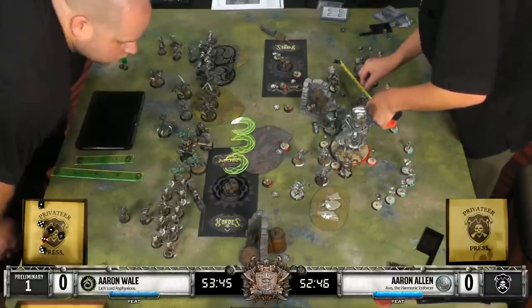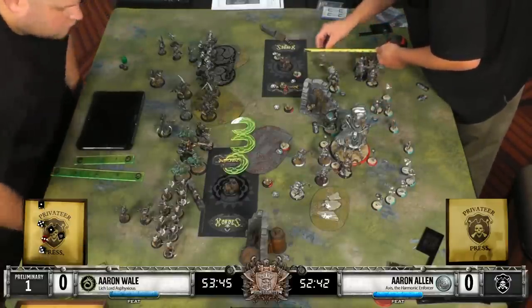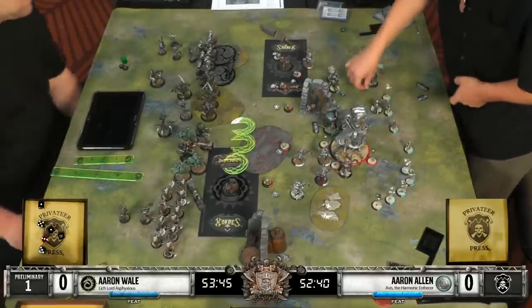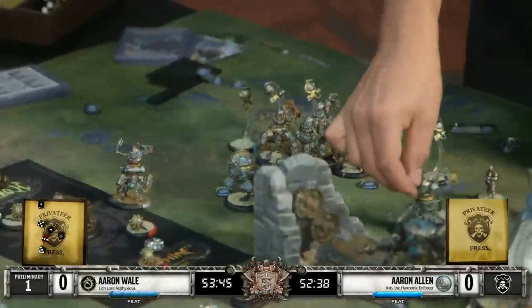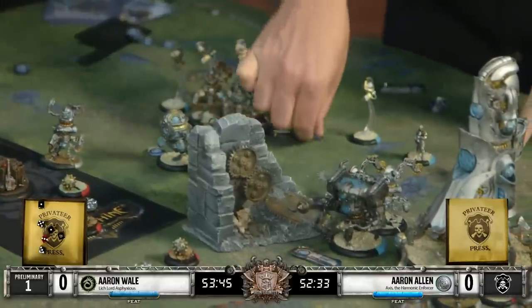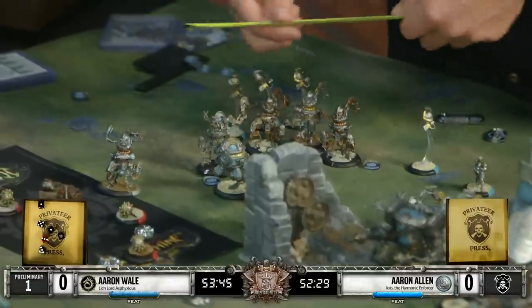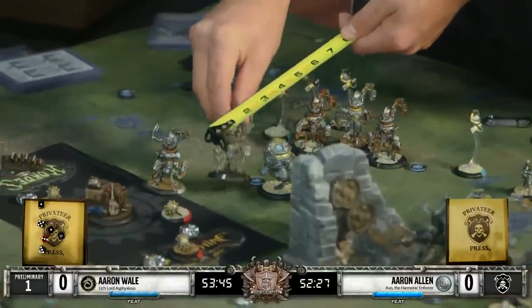Asphyxious' feat does bring back models that cannot be damaged, so it will not be useful there. It could actually even fuel the feat in this situation - he could run all of his Veins into it, killing them. They do have Tough, so it could be awkward if he hits all those Tough rolls. But you have to be careful with allowing Asphyxious easy ways to kill his own models, because then he can get exactly what he wants out of his feat.